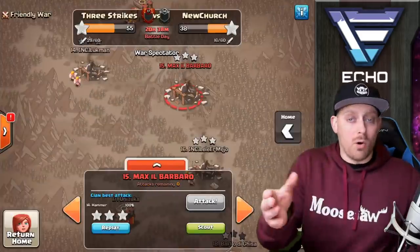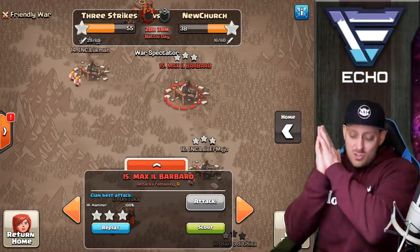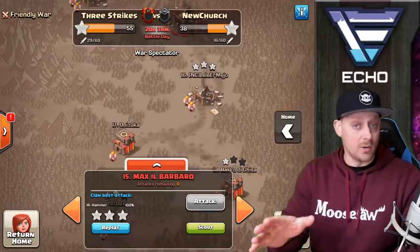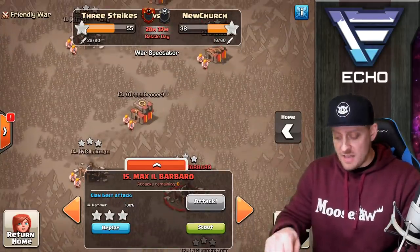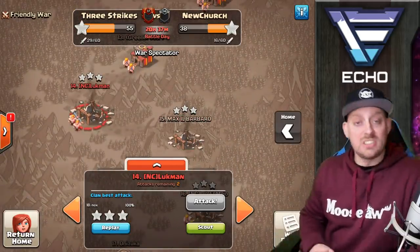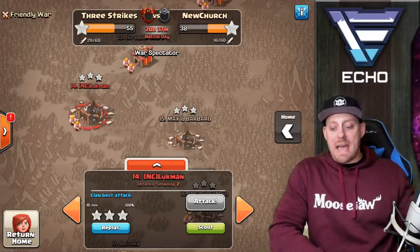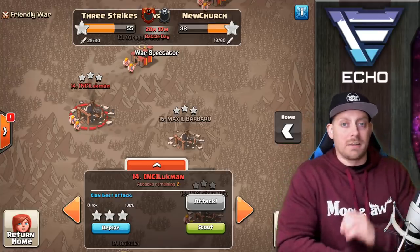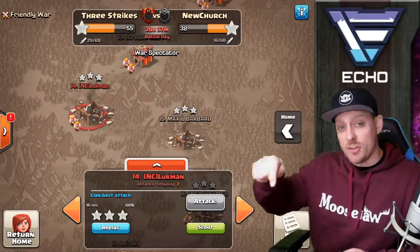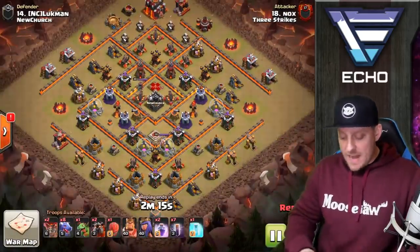Those are the two uncommon attacks from this war at Town Hall 10, but I want to show you more. I haven't previewed any others, so let's see what's done on base 14. I'd put money that this is going to be a Drag Bat, because there is so much drag bat happening in wars right now at Town Halls 10 and 11. Let's see what Nox has. It's a Drag Bat — it sure is.